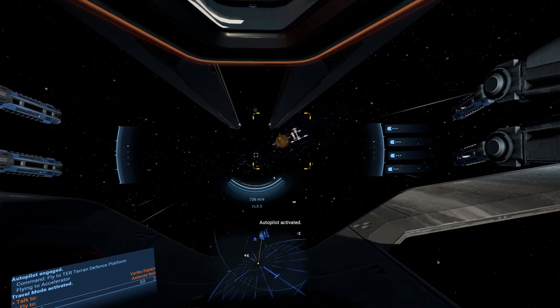We've arrived at the station, so let's go talk to our contact. They will have an office — the Xenon War Room is where we want to go.